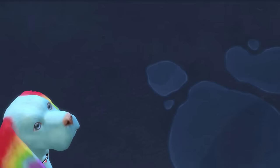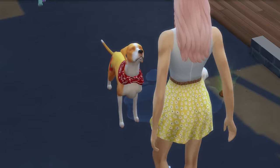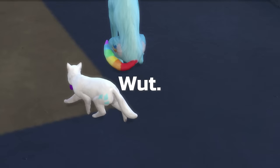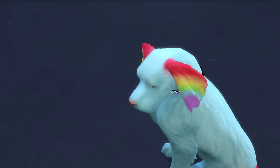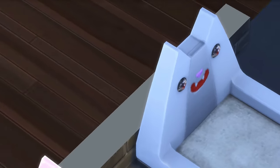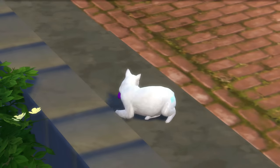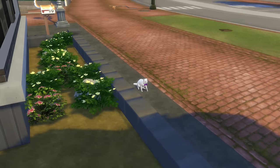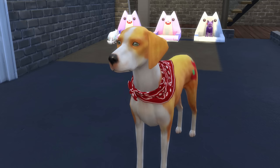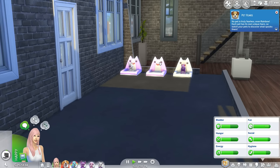I gave Rainbow Dash a rainbow collar. Rainbow, what are you doing? She peed on the floor. Rainbow Dash! Oh, come on! Anyways, I gave Applejack a little scarf thing to represent her farmer-ness. But I gave Rainbow Dash a rainbow collar - you can see a little bit of it. It's really nice. I gave Rarity a little bow tie. Very sophisticated and very nice. I gave Pinkie Pie a little hoodie sweater because I wanted to and it looked cute. Sorry about the lag - I think it's because there's so many animals.